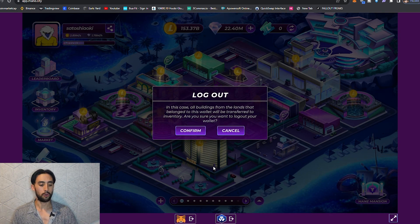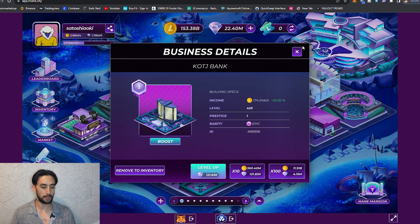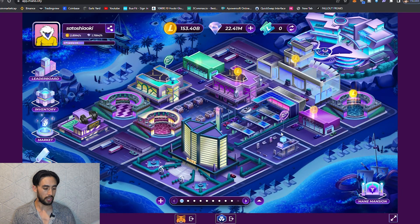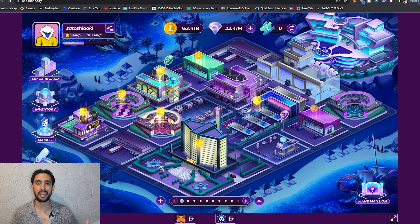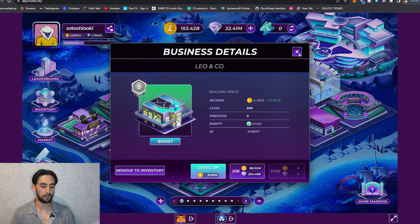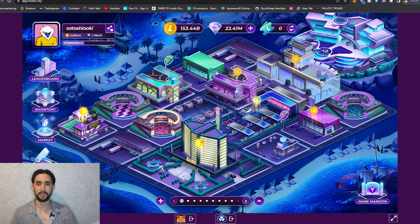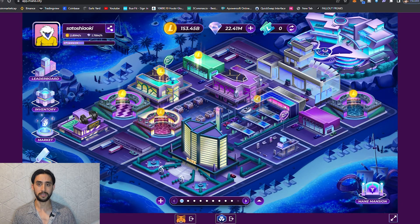For those that don't understand, all the businesses they're talking about are these buildings here - for example this Kotje Bank, the rare, this Cool Cats Lounge, the Prestige 3. This entire land will be cleaned out dry. You're still going to have all of the levels on your businesses so don't worry, you're not going to lose any progress. The only thing that's going to happen is you'll just have to place them down again, which probably won't take you too long. And if you're missing NFTs it's definitely worth doing so you can maximize your diamonds and gold generation.